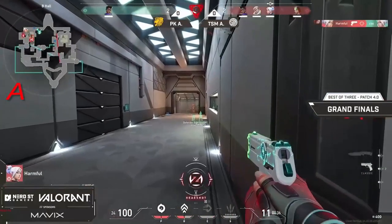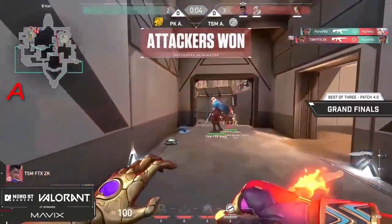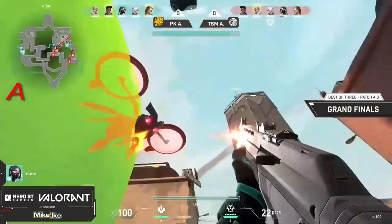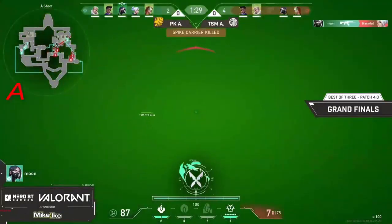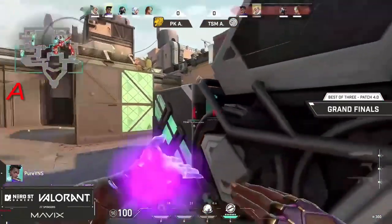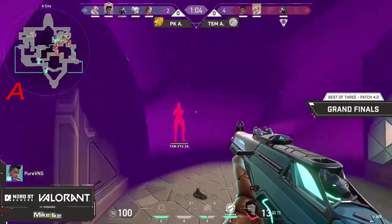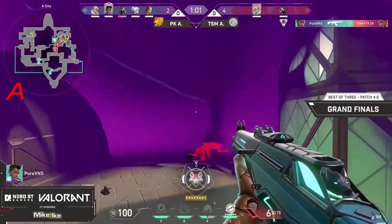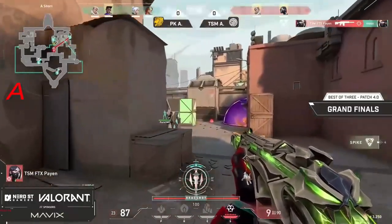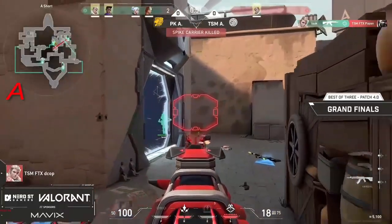Will PK Academy go for this retake? Things aren't looking so great. Harmful was going to get a second with the classic after the flash went out, but there is the Viper's Pit and it's going to spot moon. Pumpul aggressively pushing is going to be punished by moon. Run away from his own Viper's Pit — PK is also completely pinching TSM Academy right now, pushed out through B.